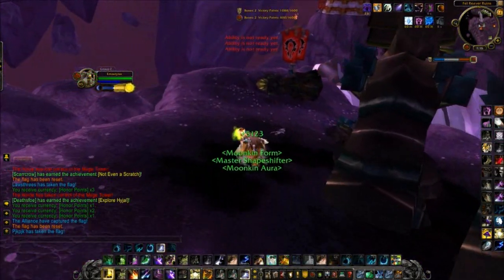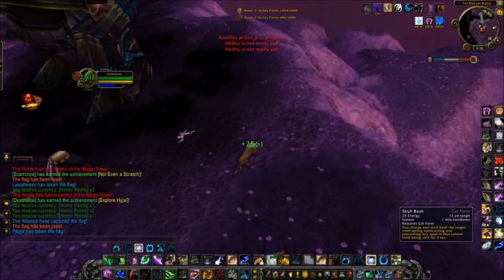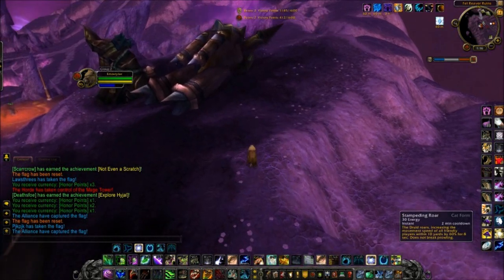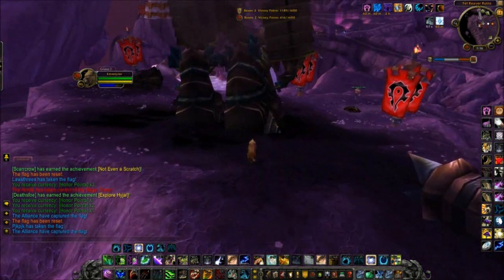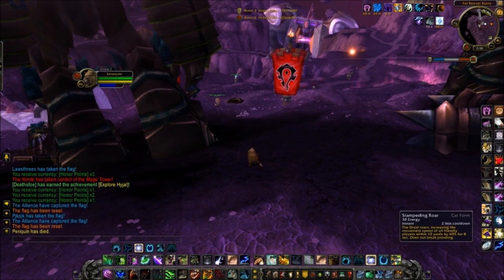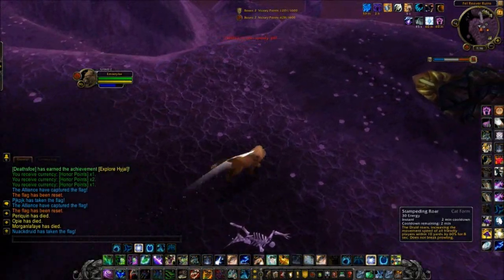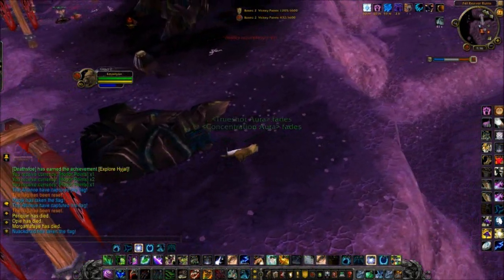I'll go into Cat Form now. As you can see, I've got 100% full Energy, which means I can use Skull Bash every time I go into Cat Form. On top of this, you can also pop your Stampeding Roar. Stampeding Roar, if you haven't realized, is probably one of the most important Moonkin moves you can use for kiting. You can either go into Bear or Cat Form and pop Stampeding Roar. What this does is increase your movement speed by 60% for 8 seconds, and this works for all teammates within 10 yards of you.